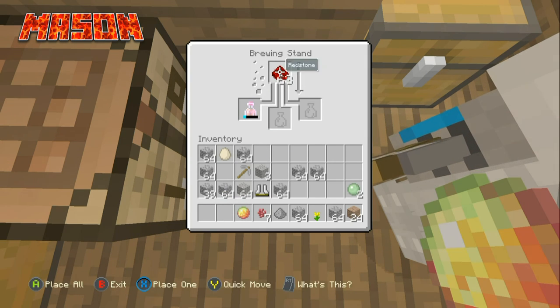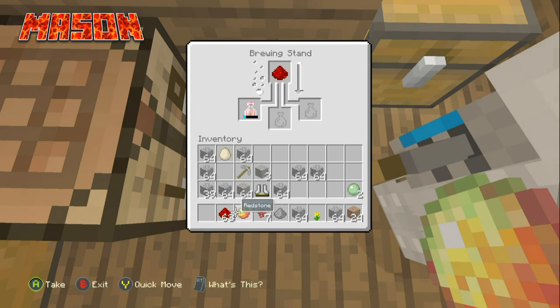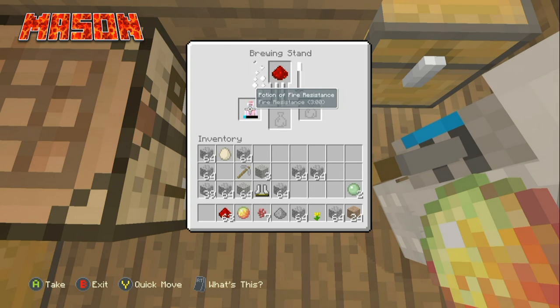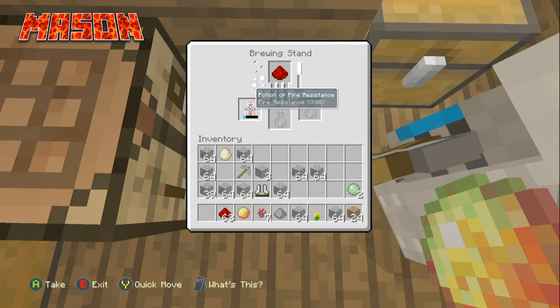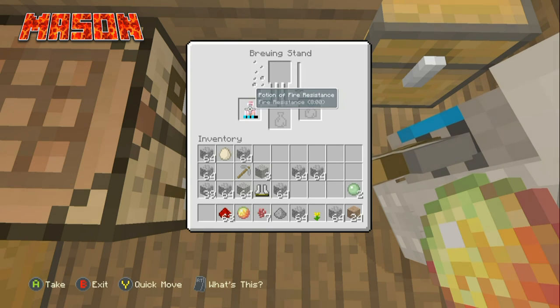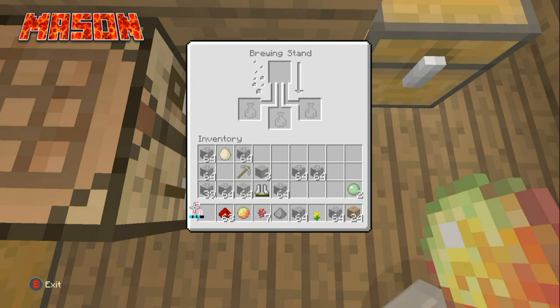Then add one redstone and let it cook — boom, fire resistance plus, which lasts eight minutes. We're usually only gonna use it for like 30 seconds to jump in lava. But after that we're gonna fight some ghasts with fire resistance. Done — three minutes or eight, Jesse, we cooked.